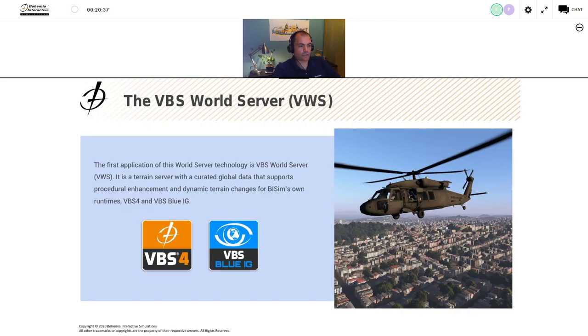Coming back to the VBS World Server — the product we're about to release with VBS 4. This is the first real productized application of World Server technology, designed to support VBS 4 and VBS Blue IG. It has the curated global dataset for a complete representation of the whole planet — all the buildings and roads we've been able to collect for a planetary database. It includes procedural enhancement techniques and also supports dynamic terrain changes, such as craters and explosions within a mission, stored on the World Server and propagated out to all connected clients.